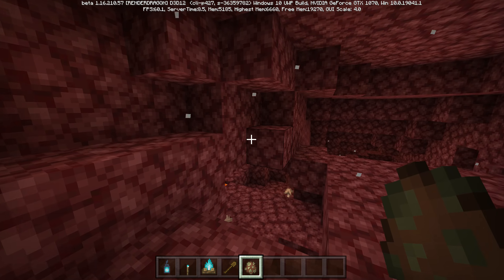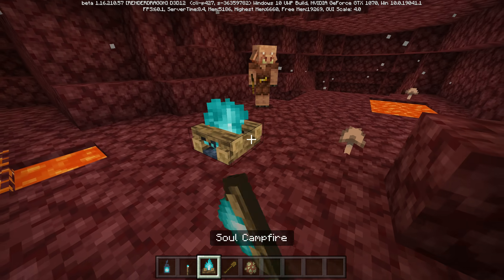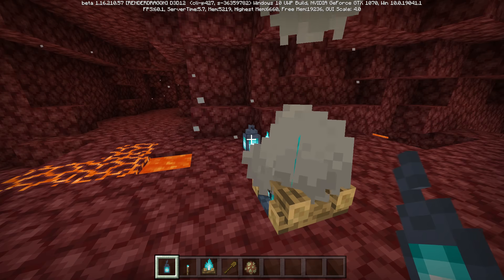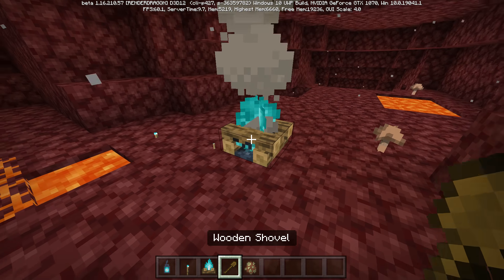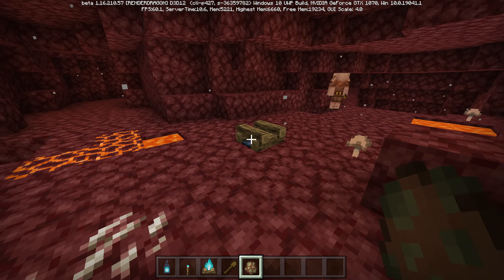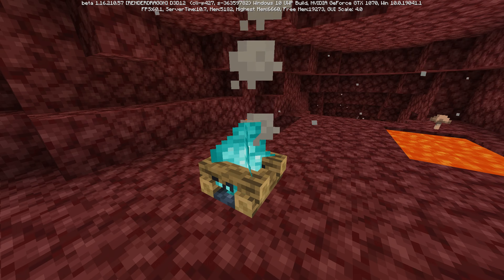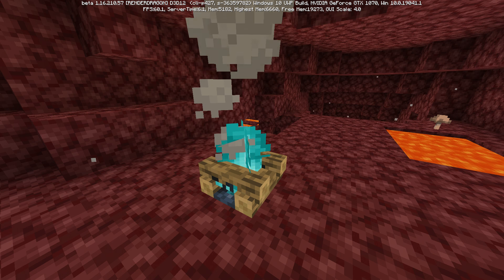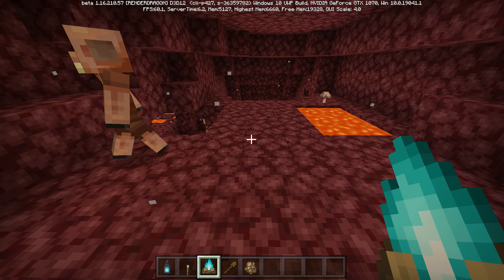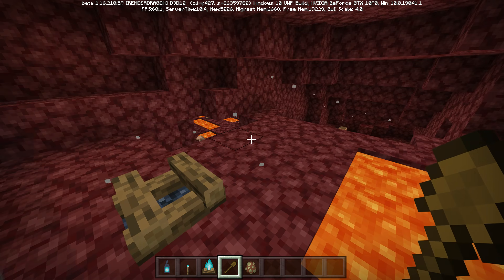To wrap up, here's a nether-related life hack. Piglins are terrified of soul-related items — soul torches, soul lanterns, soul campfires. If you're building a base in the nether and want to keep piglins away but don't want the look or smoke particles of soul torches or lanterns, there's a simple solution: place an unlit soul campfire and hide it somewhere. Piglins are still terrified of it even when it's unlit. Bedrock Edition can be a little weird sometimes, but that's a handy trick.